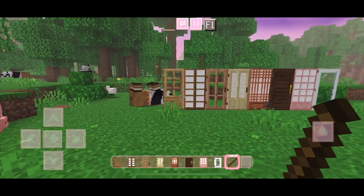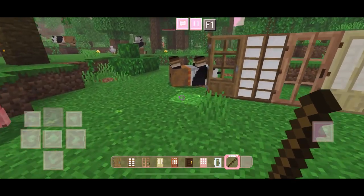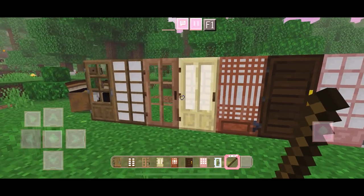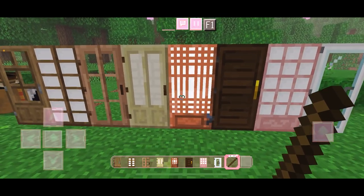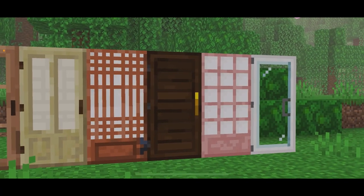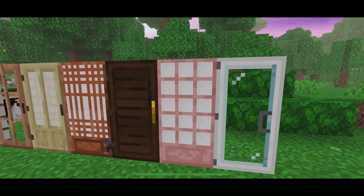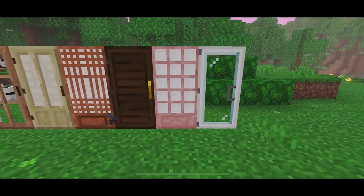I warned you guys this would be a really random collection, and this pack here is called Actual Doors. It basically retextures the original Minecraft doors — some of them — and just changes the design, and it looks so cute! Sometimes I get bored of the plain doors, and this is just a little way to spice it up. And I'm so excited for the cherry groves — by the time this posts it will be released already, so future me will be very happy.